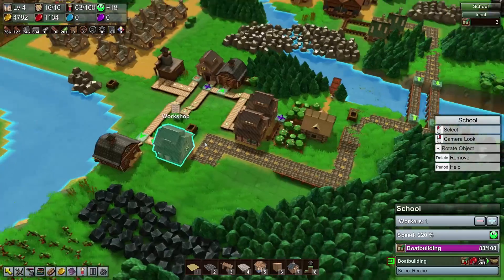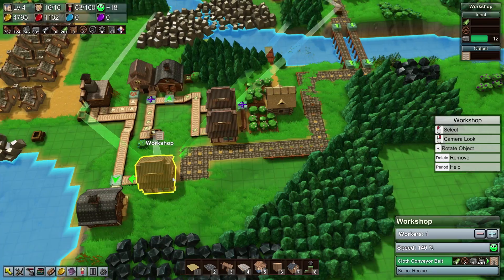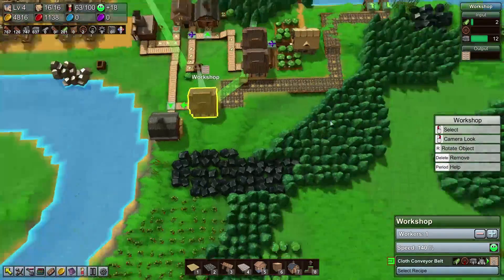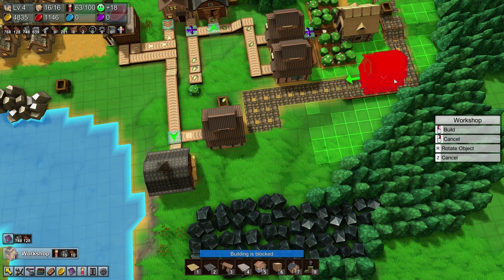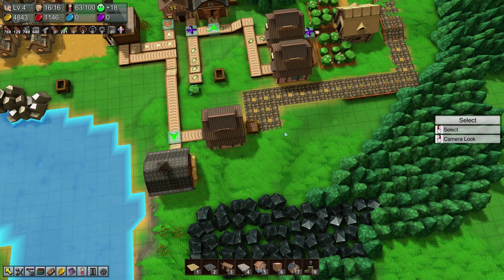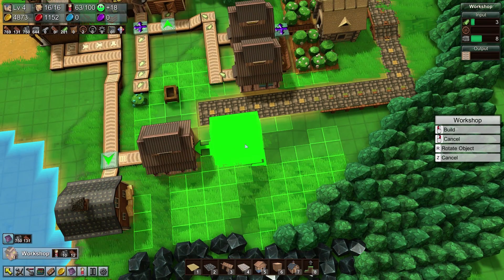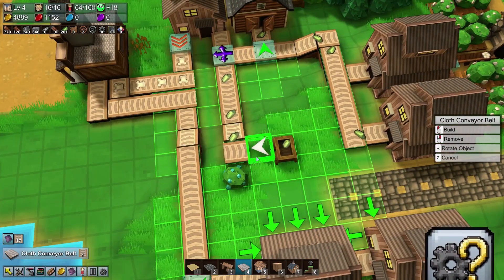For the time being I think we want to enhance our production of cloth conveyors by getting a workshop built over here to make the wooden wheels. If we were to remove the need to transport the blocks we could actually shrink this little area down quite a lot. So we'll get rid of some of the blocks and place down a workshop right here. Wooden wheels will need to be conveyed with a cloth conveyor.